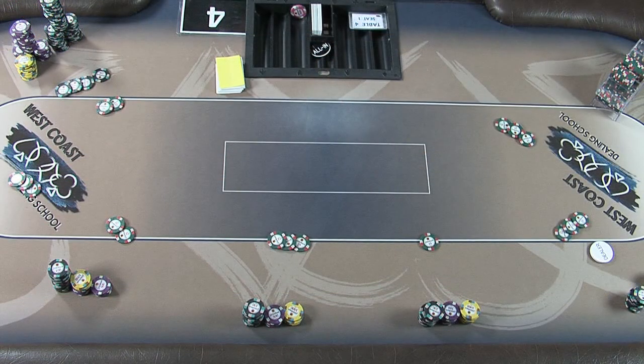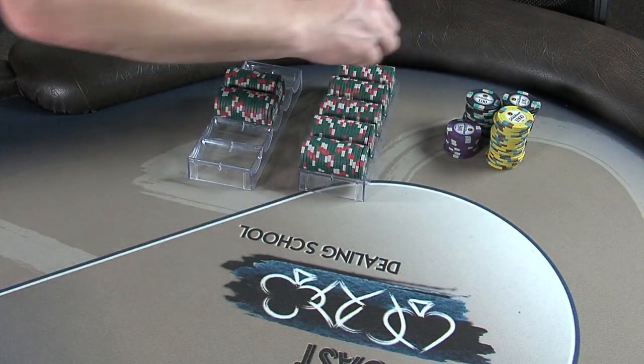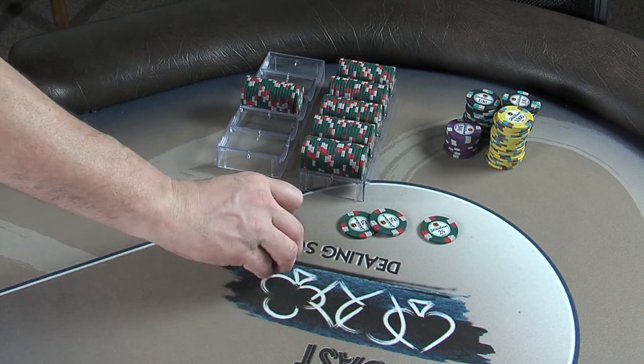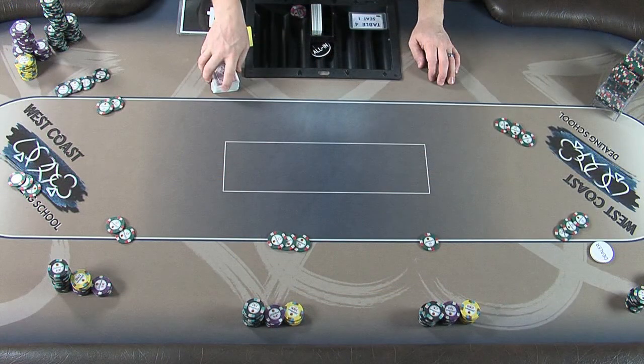Once it seems all players have only odd green chips remaining, you should systematically check one more time each stack for any hidden green chip. Then place and spread all remaining chips for each player in front of them in clear view. The final step is to check the green chip racks of the table captain — make sure they are complete, clean with no other chip values mixed in, and place any odd chips he may have in front of him ready for the chip race. And so, onto the chip race itself. Once we have all odd green chips in front of the players, we can now start the chip race.